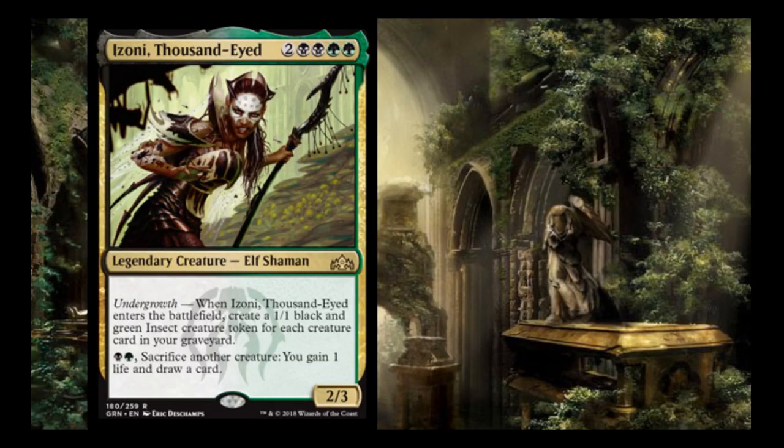We're going to start with Izoni, the Thousand Eyes, because she has our key keyword for the Golgari tribe: Undergrowth. Undergrowth says you get an effect based on the number of creatures in your graveyard. When Izoni enters the battlefield, you get a 1/1 black and green insect creature token for each creature in your graveyard, and you can pay black and green to sacrifice a creature to gain 1 life and draw 1 card.